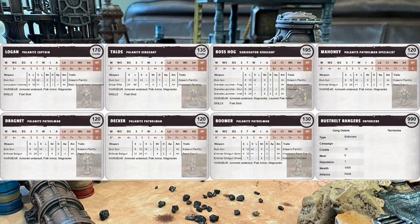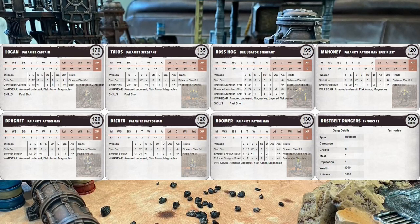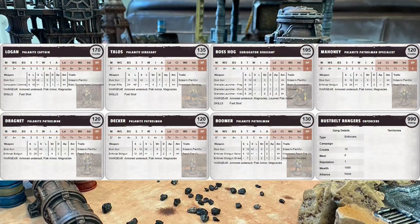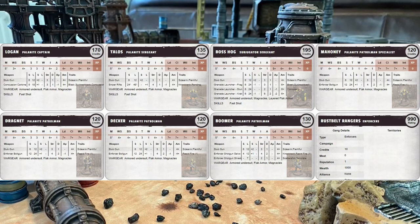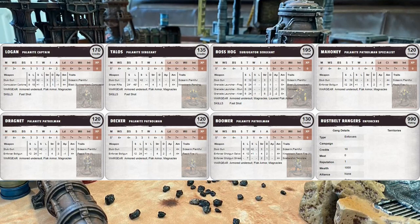Talos — a recommended name from a Kofi supporter — is a sergeant with sniper rifle and Fast Shot. Boss Hog is a Subjugator sergeant with grenade launcher and Crack, and also has Fast Shot. Mahoney, Dragnet, and Decker are all patrolmen with enforcer boltguns, and Boomer is a patrolman with an enforcer shotgun. In total, 990 credits for this crew of seven.